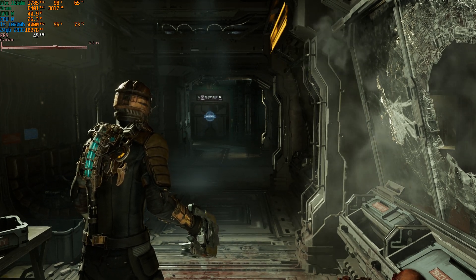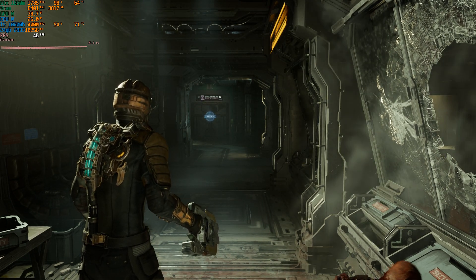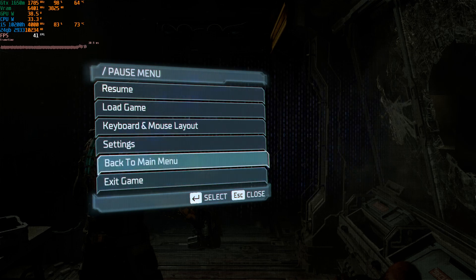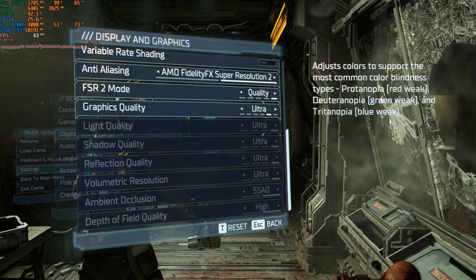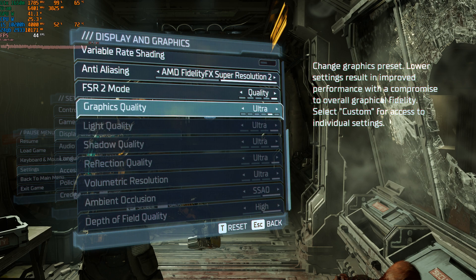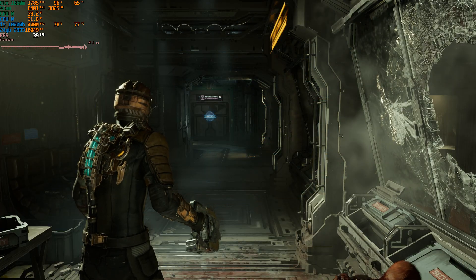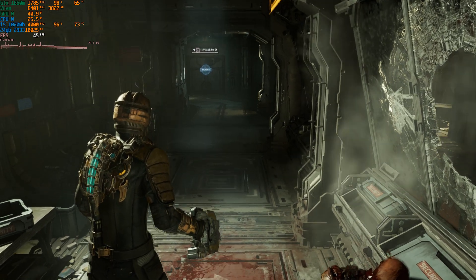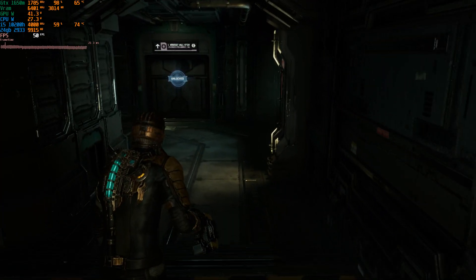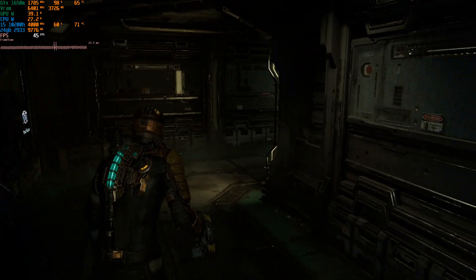Dead Space Remake really benefits from the FSR3 mod. Just to show my settings: I am on a GTX 1650 laptop. Generally before the mod I was playing on a mixture of low and medium FSR quality; now I'm playing at ultra quality. On ultra settings the game looks a shitload better than it does at medium or low, and I'm getting in the late 40s.